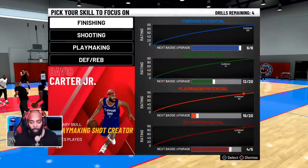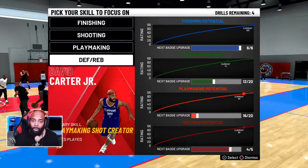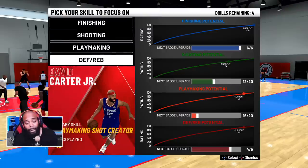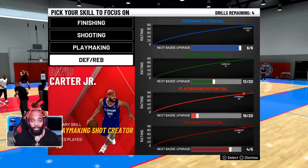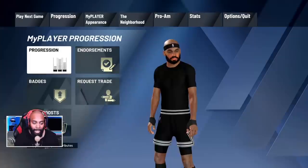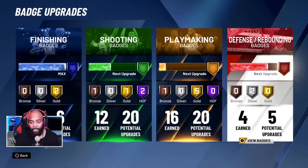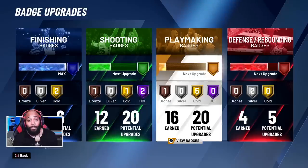When I come to work on skills I actually do each skill. If I want to focus on one — say my next defending badge is close — I'll use all four of my workouts in this team facility on just defending. My next upgrade for defensive is close, my next one for shooting is about halfway, my next one for playmaking isn't anywhere close, and my finishing badges are already maxed out.